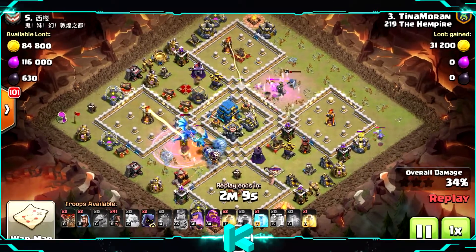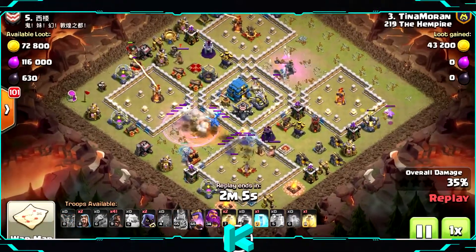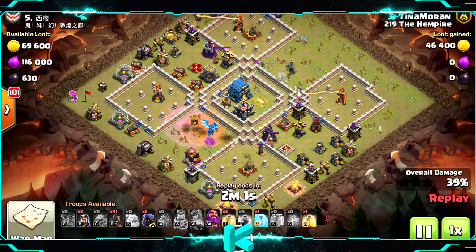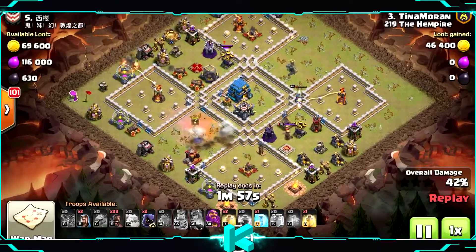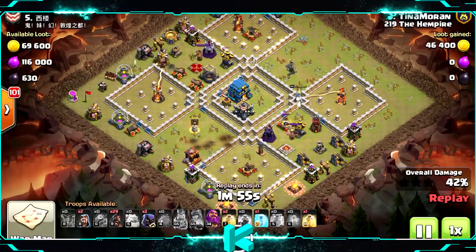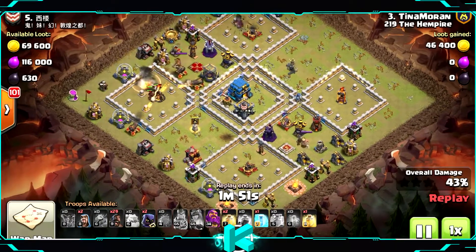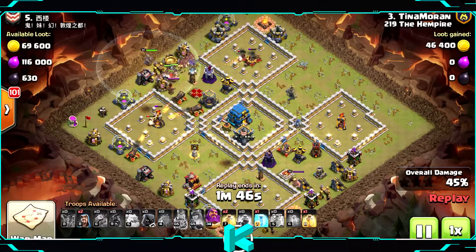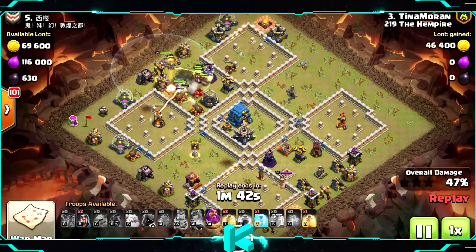That way the Hog Riders can focus on going towards the Town Hall and the Eagle Artillery instead of going to the sides. Oh nice — the Queen took the Eagle Artillery! That's really huge. A few Hog Riders just to take out the Single Inferno — that way everybody can go towards the Town Hall, as you can see in the middle, passing through the Queen.